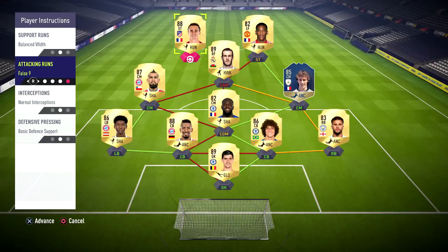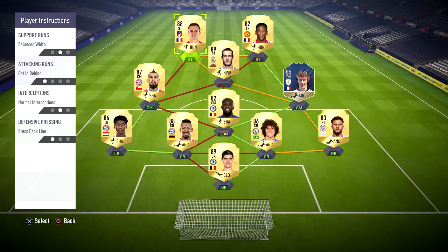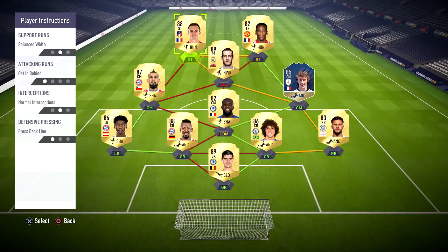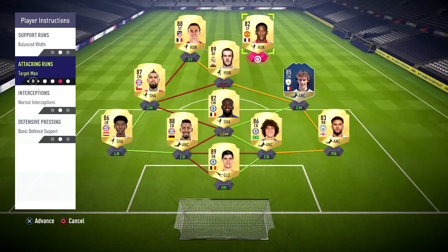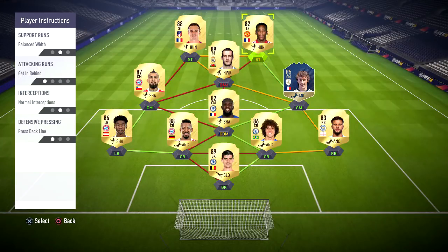Moving on to the strikers — I like to have them on get in behind and press back line. It literally does what it says: it will make your strikers try and make runs off the shoulders of defenders. If you play a through ball, they'll be ready to run onto it behind the defence. This is definitely useful with pacey players. The press back line means they're going to put pressure on the defence, maybe get you some lucky interceptions, and it also stops them passing it around the back. We have the same for Anthony Martial — get in behind and press back line. That's what we have for our instructions.